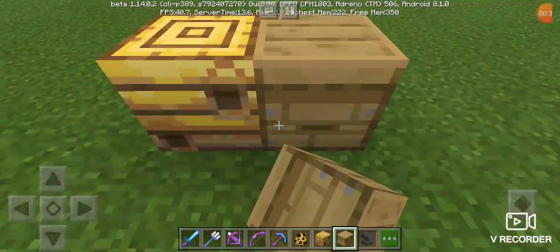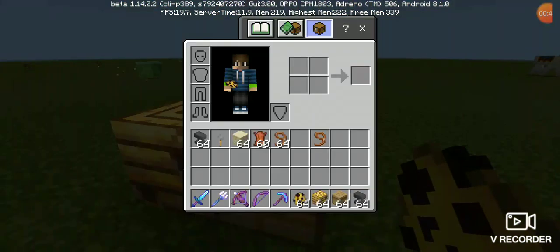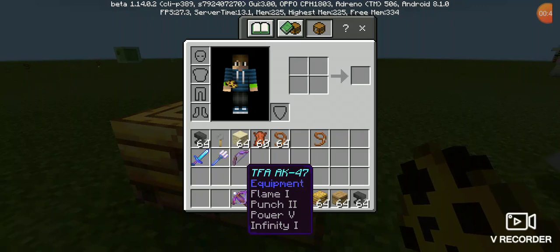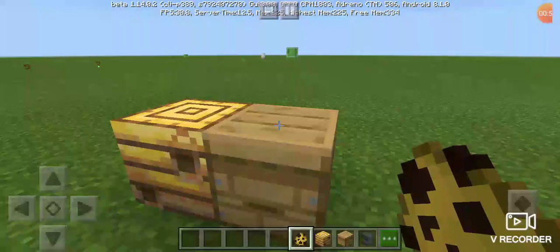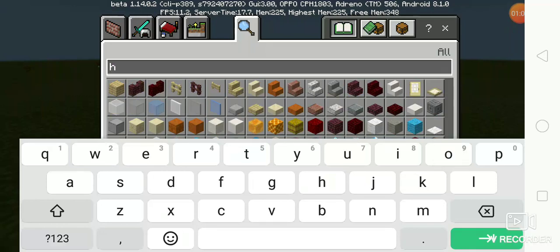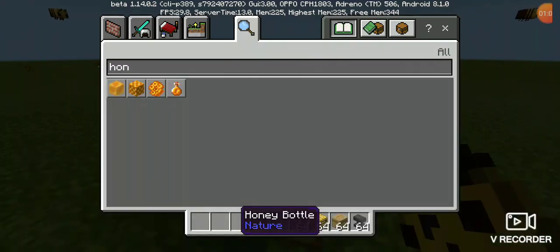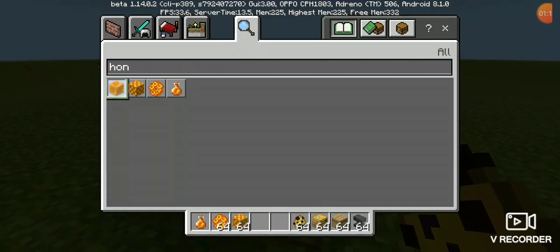So this is the new 1.40 update. We've got the 1.40 box, 2.40 box, 3.40 box, 4.40 box, and more. And a honeycomb block, and another honeycomb block.